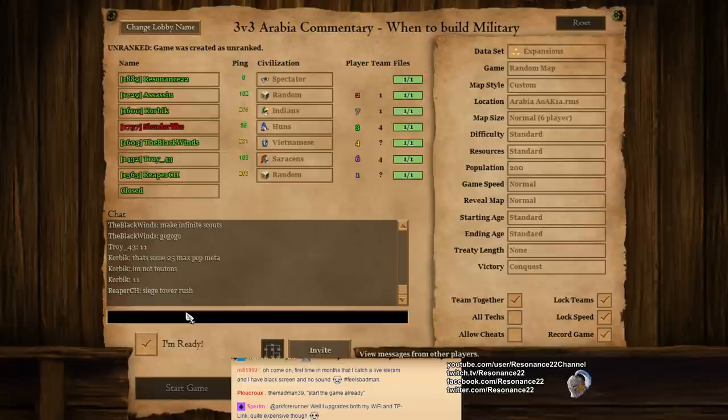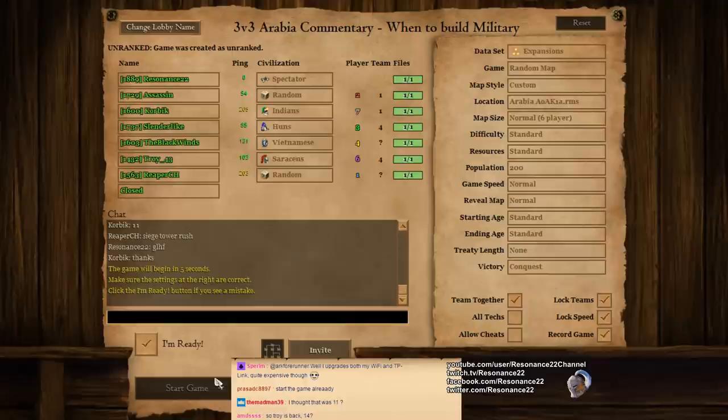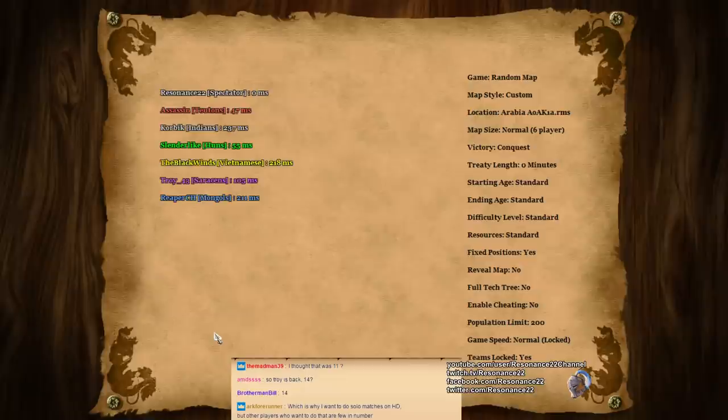Let's start this game. But just to mix it up, I'm going to start going over some examples in today's commentary on reasons why and when you would, for example, neglect to build another town center. That is, of course, why we're playing on the map Arabia, which is one of the more aggressive maps in the game.